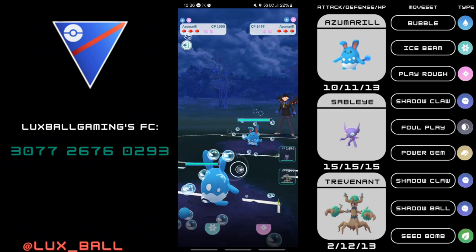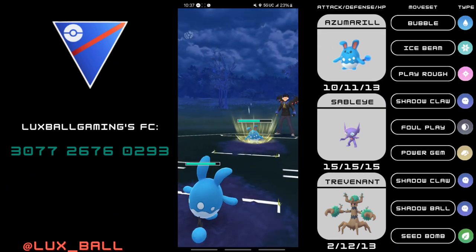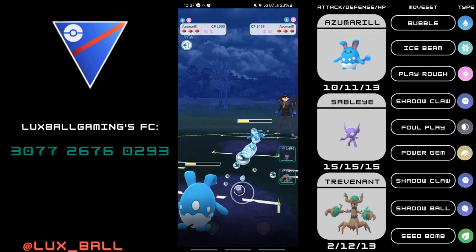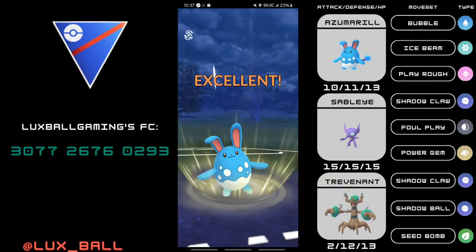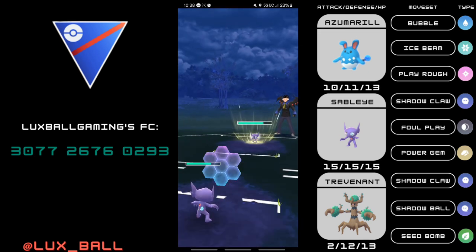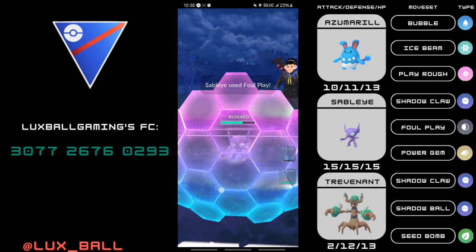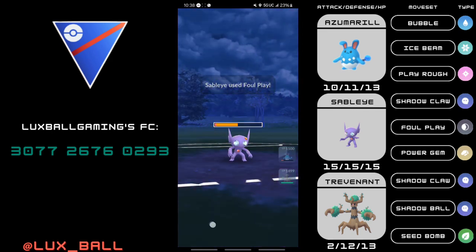Next game, another Azumarill mirror. I'm pumping up the speed this time. Same as last game — we're going to immediately go for Play Roughs and most likely win switch because we're running non-XL Azumarill. It's hard to team read when it's just one Pokemon in front of you. The opponent went for Play Rough CMP on the second and third. They send in a Sableye, so I switch into my Sableye to bait out any potential Dark types. The opponent is ahead by one Shadow Claw, and they played the mirror match correctly — throwing a Foul Play immediately because I'm now down a Shadow Claw, which is quite impactful in a mirror matchup.